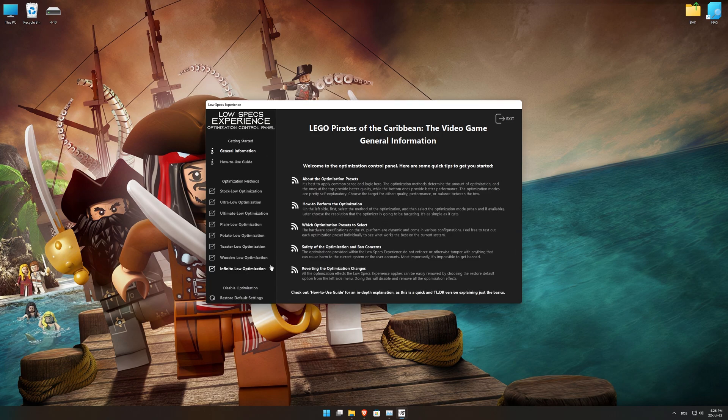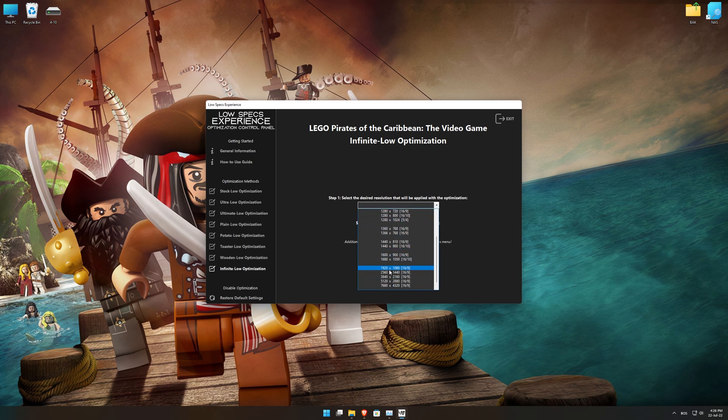When the optimization control panel loads, simply select the optimization presets and the resolution you would like to render your game at. This is something you will need to experiment on your own, in order to see what works for your system the best.